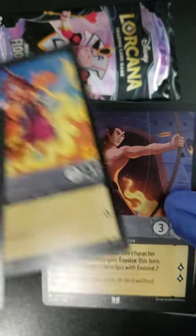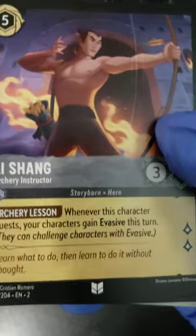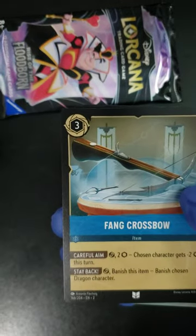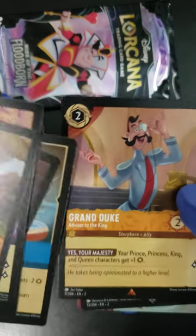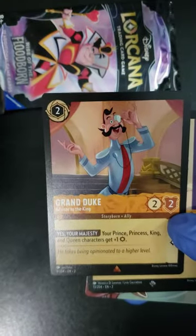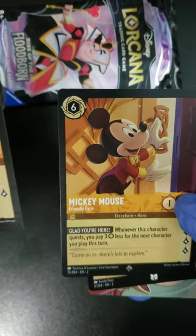We got Hercules and Li Shang as our first uncommon. Follow that up with Ring the Bell and a Fang Crossbow. We got ourselves a Grand Duke — and that's a legendary, folks! This is our first legendary card. Look at that — the Grand Duke! We'll take that one! Follow that up with a super rare Mickey Mouse.